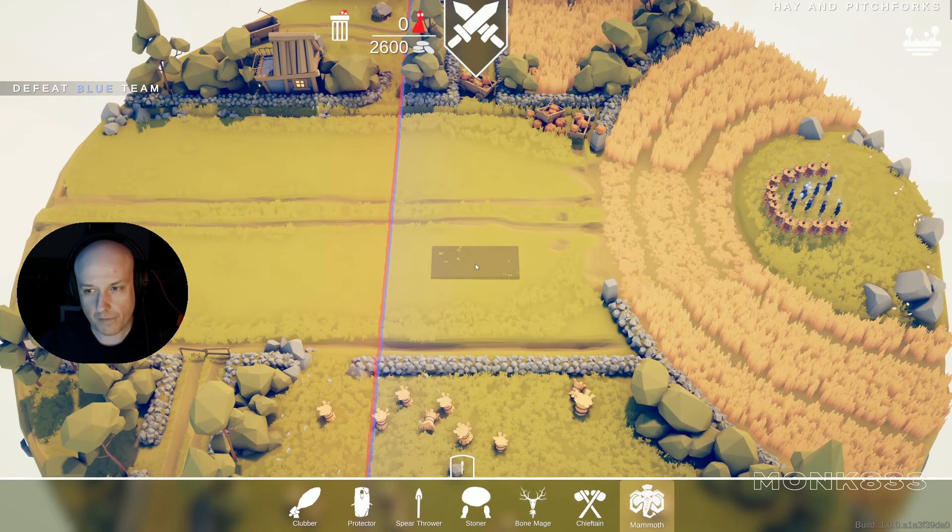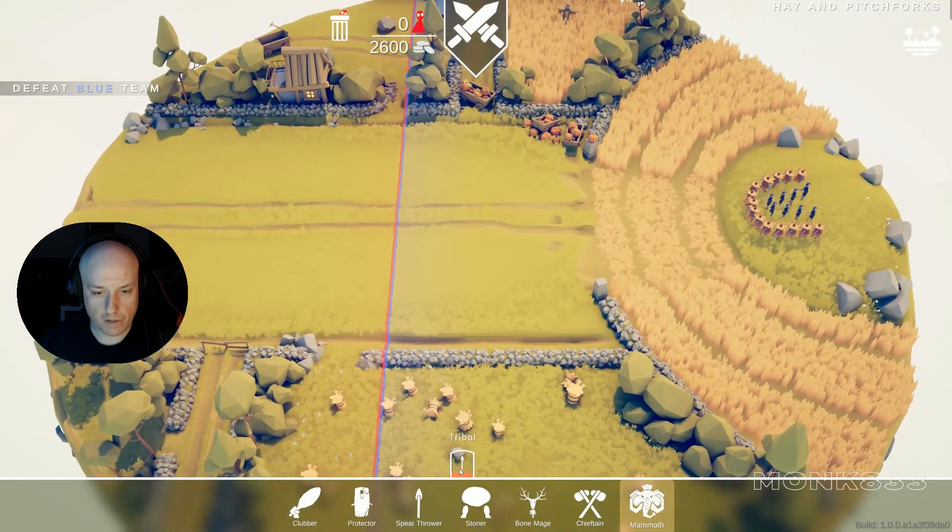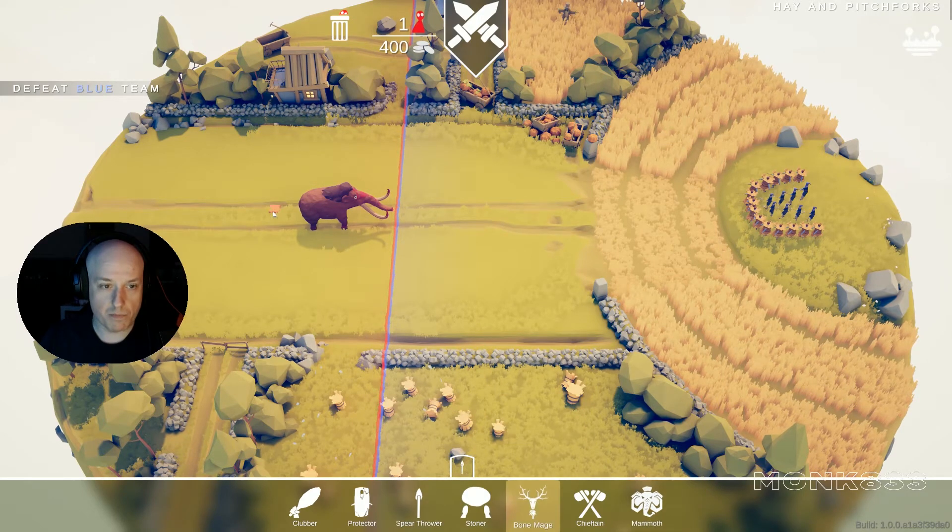Mammoth is a pretty good one. 2600. I'll go with the mammoth and we will see. We still have 400 — let's put one bond mage. That's perfect. Two clubbers, one clubber. All right, let's go.